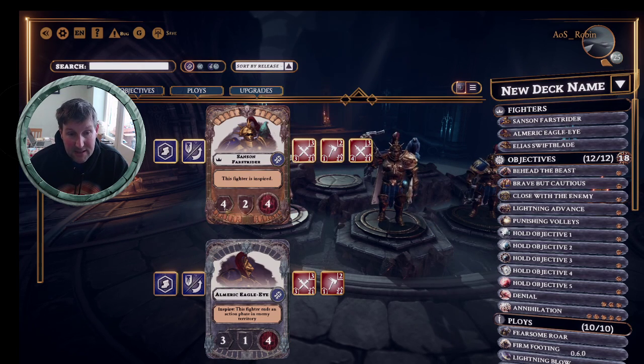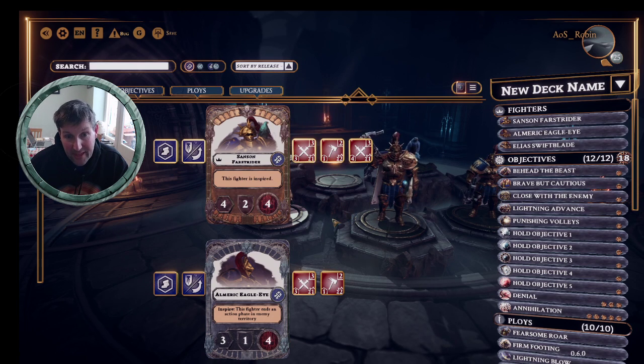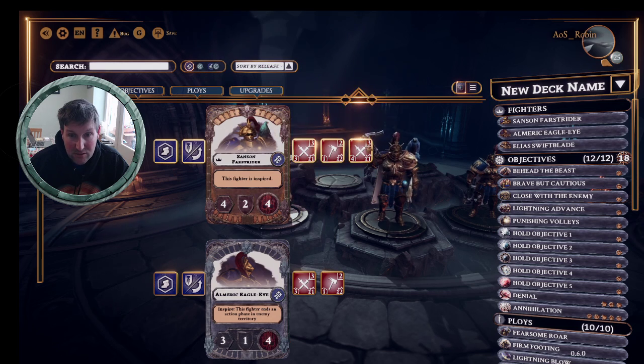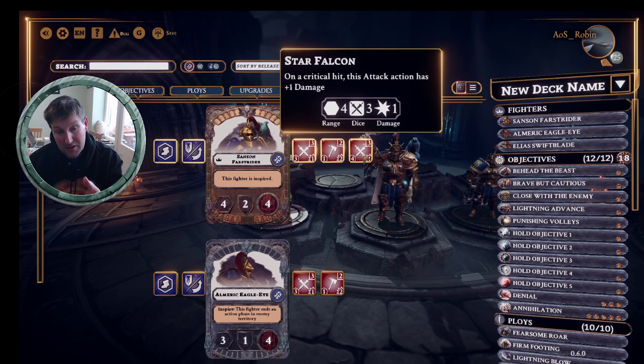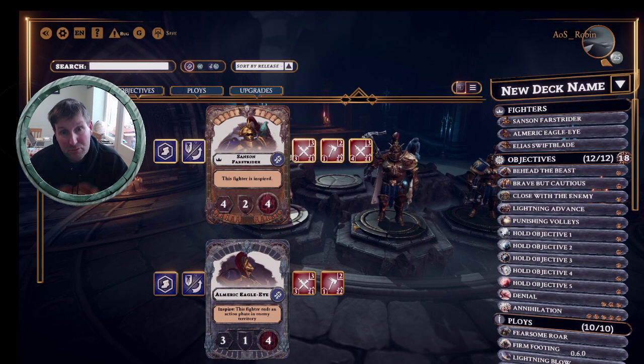Samson is possibly the most interesting - he stays at four move, goes up to two block, they all go up to two block, so they become quite hard to shift, although they're still vulnerable to cleave. The hand axe stays the same at range three, one damage. But Samson has a different attack - the Star Falcon, which is range four, three dice. If you get a critical hit, which is not impossible on three swords, it does two damage from range four, which is pretty tasty. When you're up in your opponent's face to get inspired, if you drop back you've got a nice range four attack or can help out your colleagues across the board.